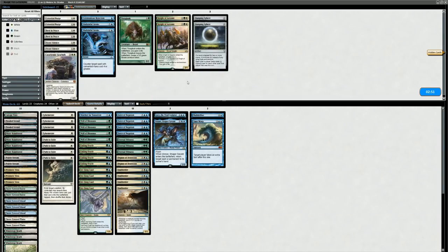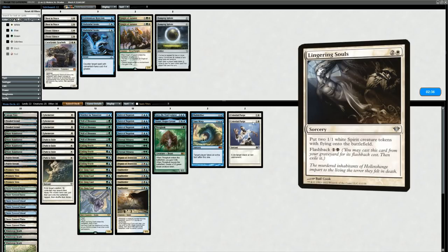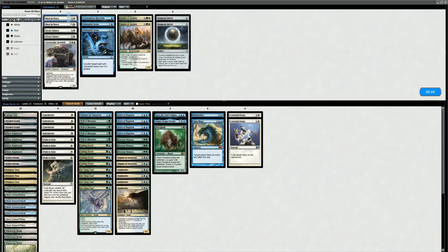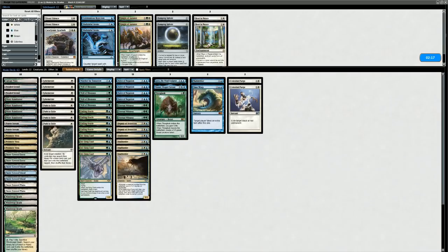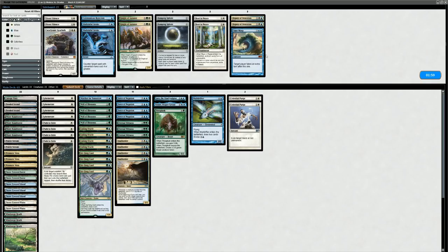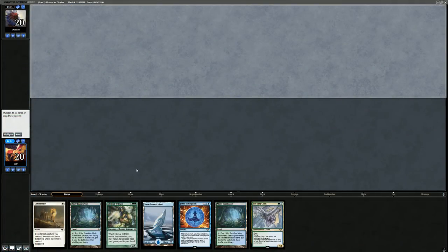Against Mardu Dreadhorde for game two, I bring in Thragtusk and Celestial Purge — good against Arcanists and possibly Pyromancer. I consider Rest in Peace but it hurts Eternal Witness too much. I keep Force of Negation since it exiles Lingering Souls and can protect creatures in response to removal on the opponent's turn. Deputy isn't great removal in this matchup. I trim Time Warp since this is a grinding matchup, not a combo race.